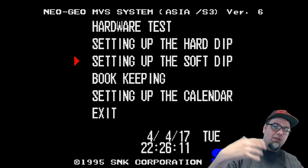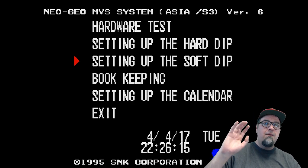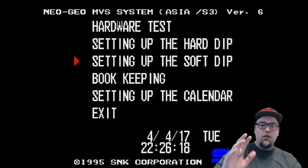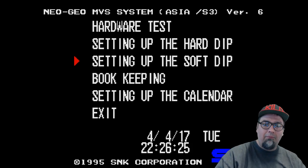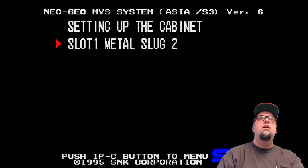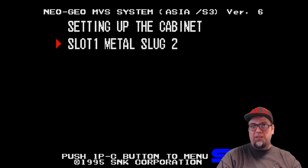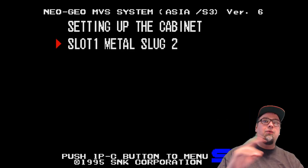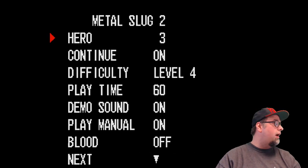You'll see a little prompt that says press C to do this. The C button — unless you've changed it — is your Y button, and your A button is your B button. So moving forward, we hit Set Up Soft Dip — that's what we want to do. You can set up your cabinet; as you see it says push one player's C button to menu, which is to back you out. We hit the A button to go in. What's cool is all these games, you can mess around with their settings.